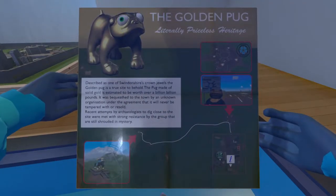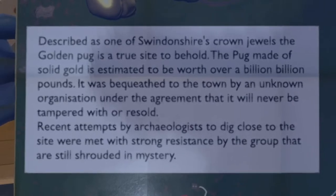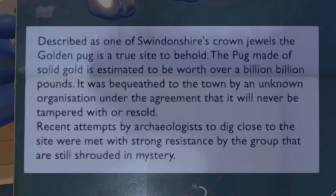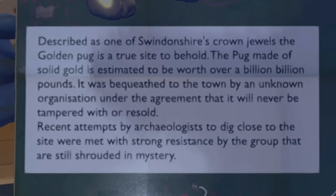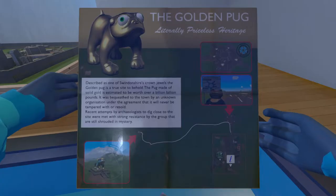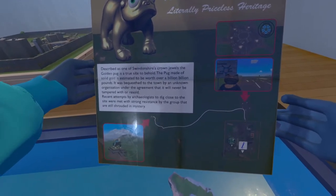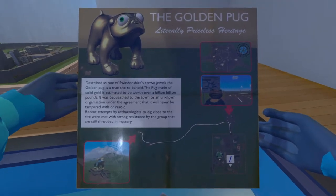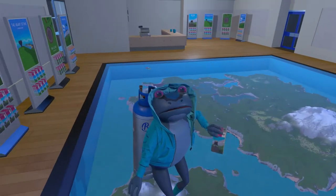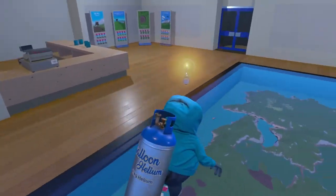Okay, what's it say about the golden pug? It was bequeathed to the town by an unknown organization under the agreement that it will never be tampered with or resold. Recent attempts by archaeologists to dig close to the site met with strong resistance by a group that are still shrouded in mystery. That's creepy. I don't think this statue is all that it seems to be, guys. I feel like there's a little bit of a mystery behind that.